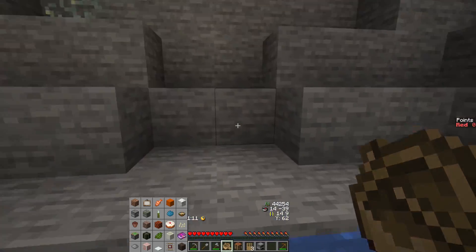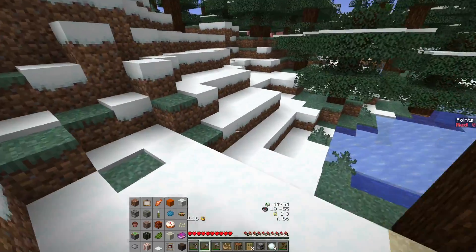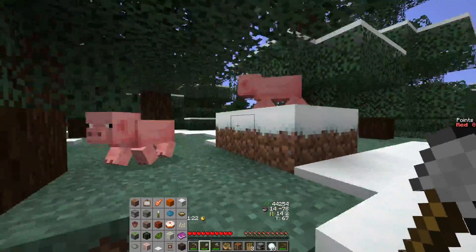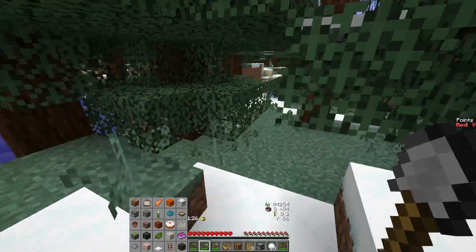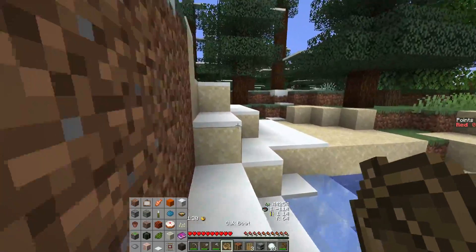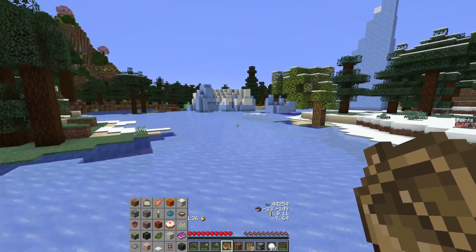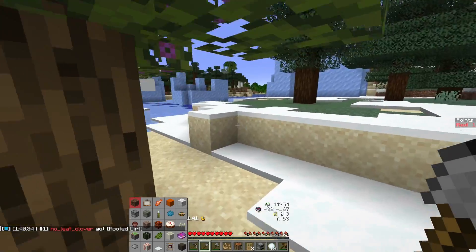I almost thought about boating there, but I don't think it's worth it. Terror terrain. Taiga biomes usually have really crappy lanes because of the leaves — they just get in the way, always. Oh, there is a rooted dirt there — I didn't see that. Does that change anything? I don't think so.